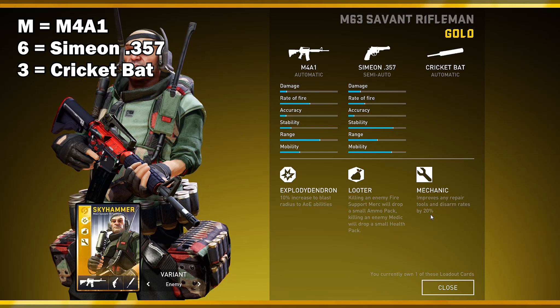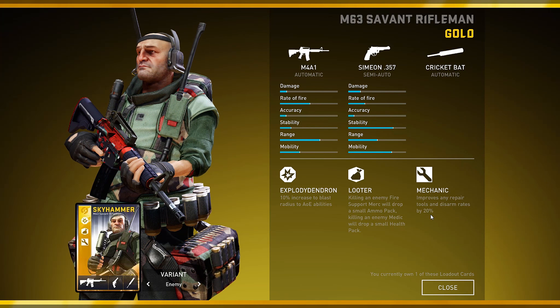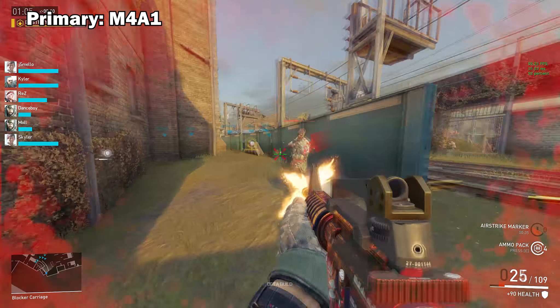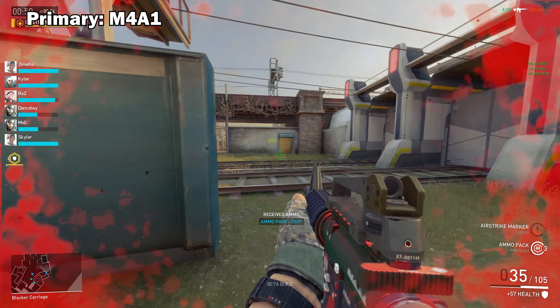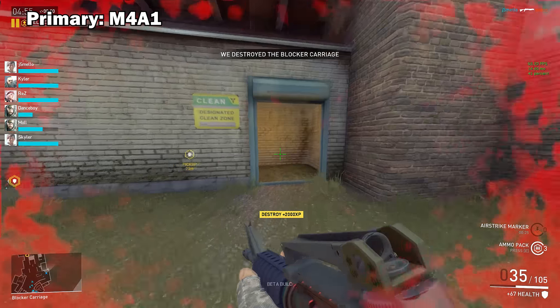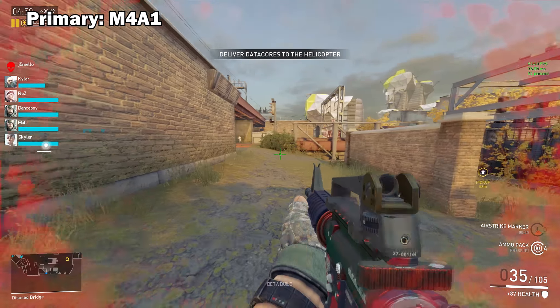Starting with the augments — and it being a gold card, we get 3: Explodedendron, Looter, and Mechanic. For this loadout, the M4A1 is the primary weapon, and while it is the default weapon for Skyhammer, I would like to say it is personally one of my favorites. It is deadly accurate, viable at almost all ranges, and a good all-rounder weapon. You can't really go wrong with the M4A1.